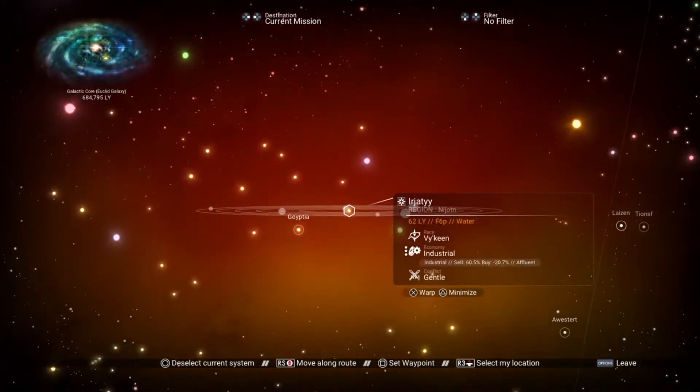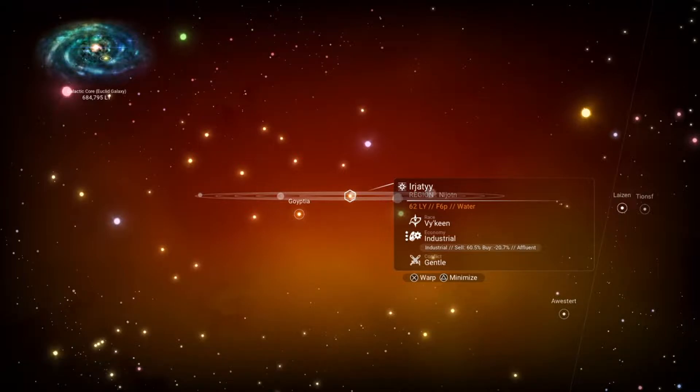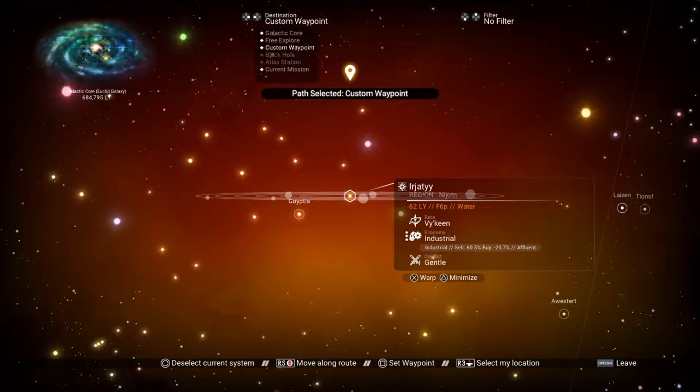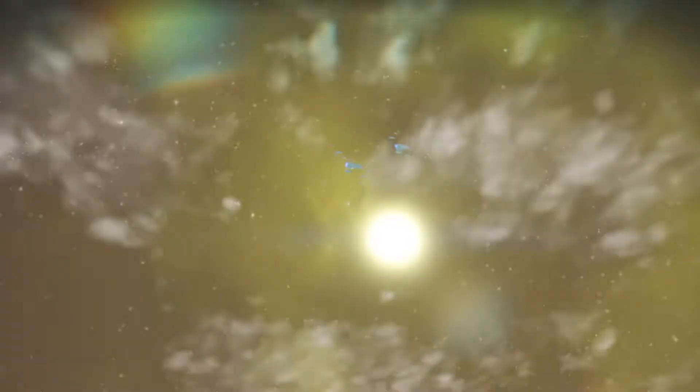If we expand it, this one is industrial. To further increase your chances beyond it being a very wealthy system, look at the economy on the left-hand side — you'll see one to three stars. This one has three stars, indicating it's a wealthy solar system. And if you look at the economy type, it says industrial — you want to look for engineering, manufacturing, high technology, or high tech. That will further increase your chances.